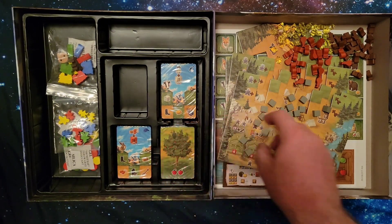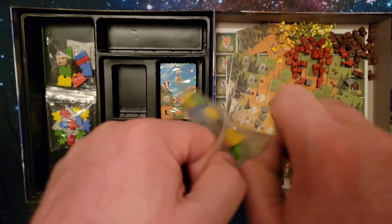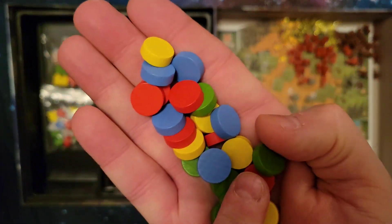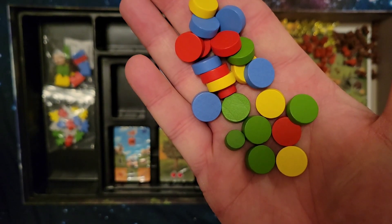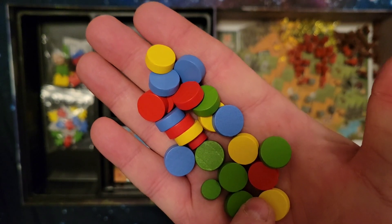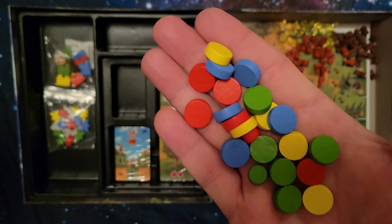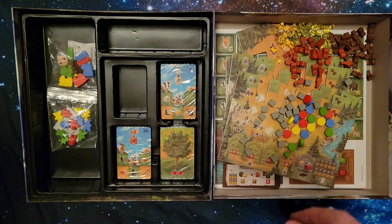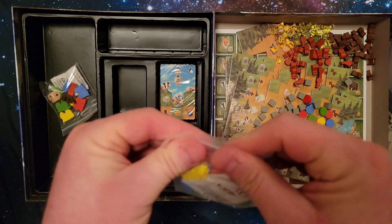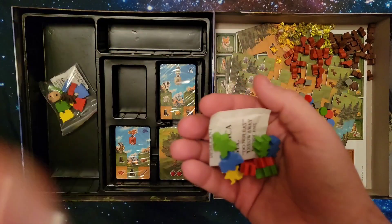Next, let's look at these discs, which are homestead markers. There's a tiny little one — I'm not sure what that's for — but there are homestead markers: one, two, three of them, and there are supposed to be two. Anyway, those are the discs. Here we have the pioneers and also a frontiersman — let's take a look at the difference between them.